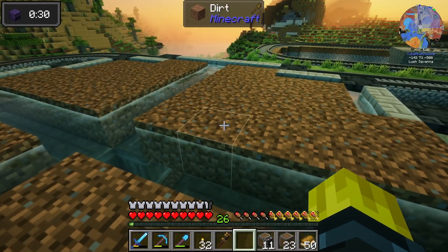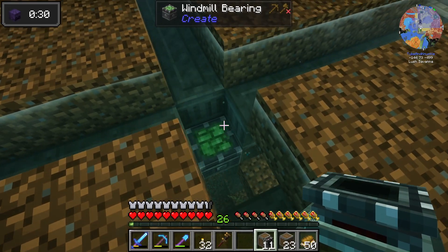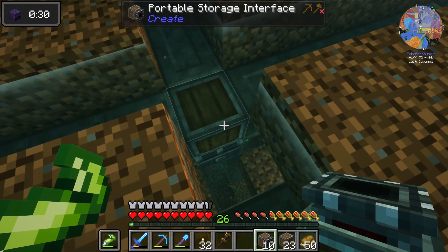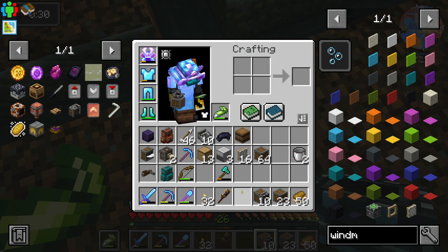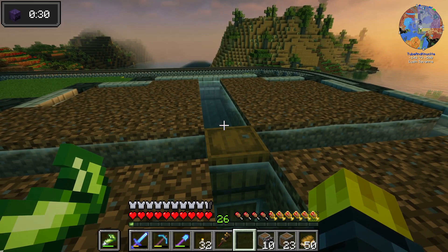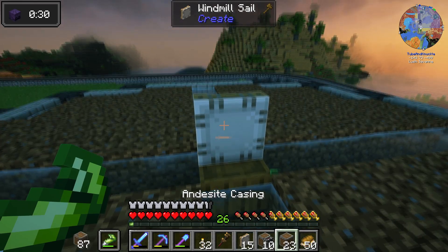We need a farm and I'm trying to put up a video a day. We're building a farm Create mod style, using a windmill bearing. We're gonna put a psi right there — that thing's gonna feed through the windmill bearing — and then I'm gonna take a barrel and put it right there to hold the inventory that this device captures when it goes around in circles.